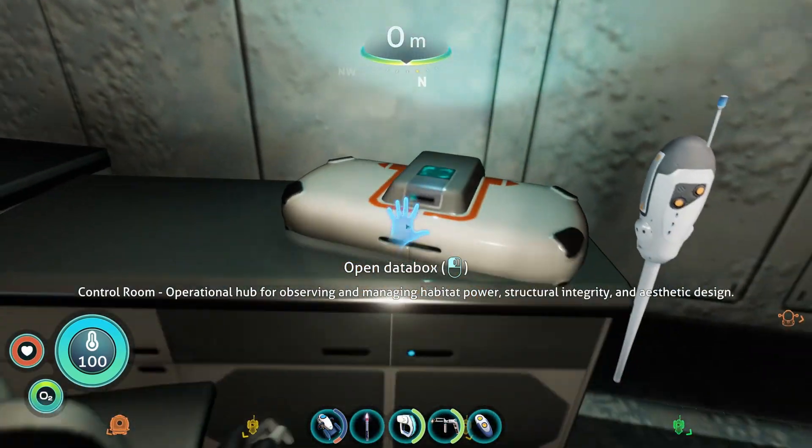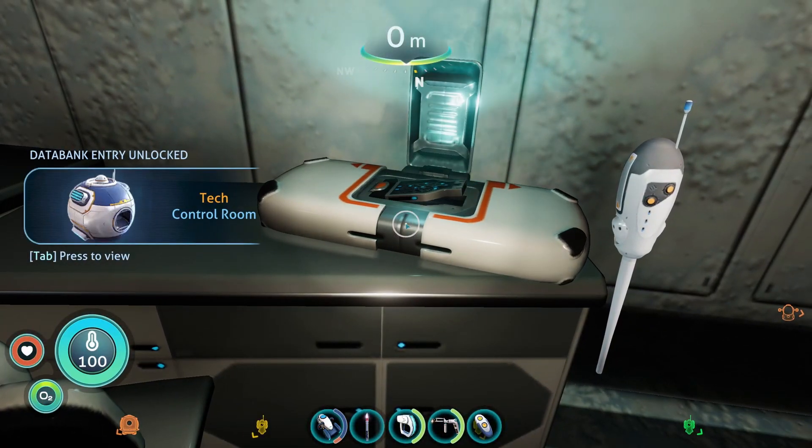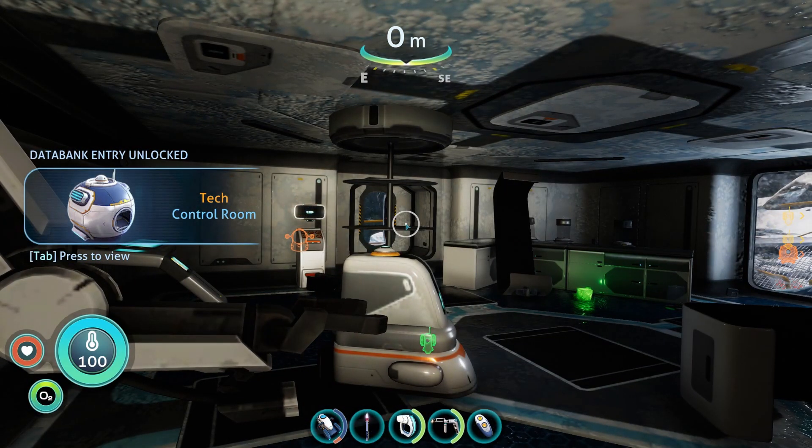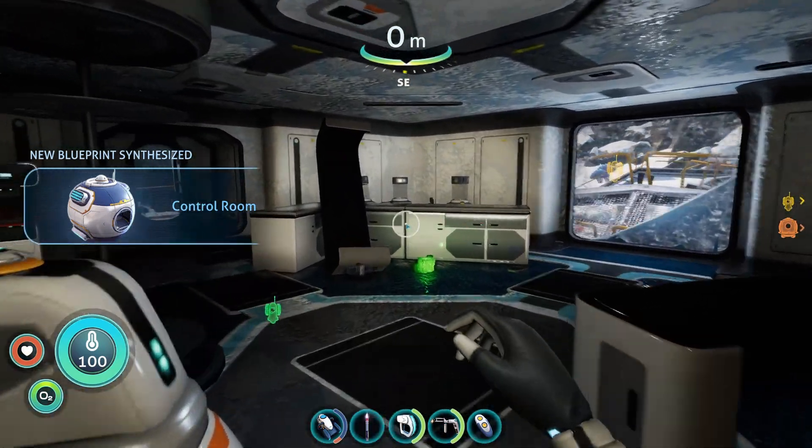Welcome back underwater astronauts, my name is Jamison and in this guide I'll be covering the simplest way to get your hands on the control room data box in Subnautica Below Zero. Let's get on with our guide.